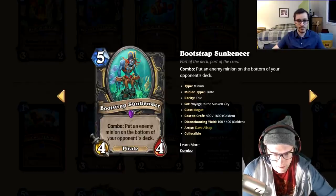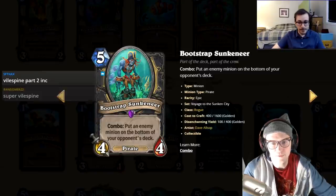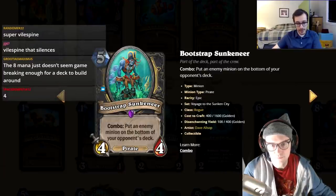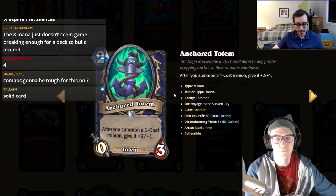A combo card that puts an enemy minion on the bottom of your opponent's deck — similar to Fal'dorei Strider but it bypasses deathrattles. One host gives it a four calling it super good; the other gives it a three, surprised at how many good pirates are being printed for Rogue.